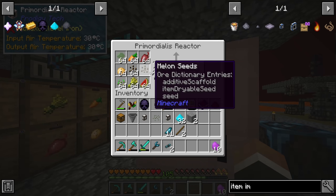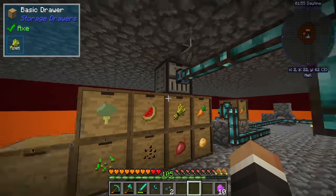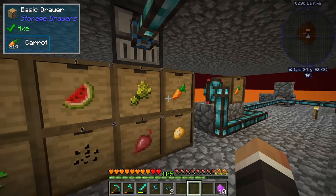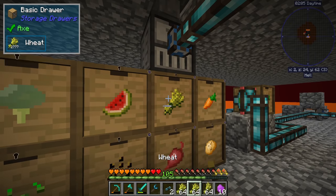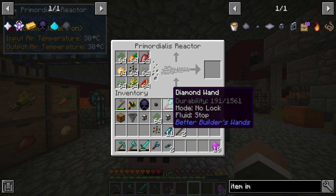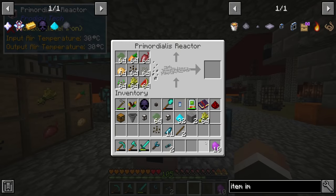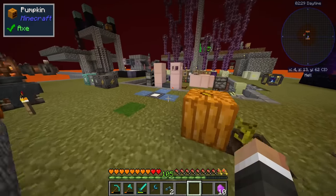Twitch chat pointed out we don't need melon seeds since we already have broccoli seeds, so we already have nine items. We are a little low on carrots — only 800 — and fairly low on regular seeds, but we can craft wheat down into more seeds if needed. We'll also want to put down an item extraction pipe to pull out all the primordium. Let's start the energy-on dust and see if this works.